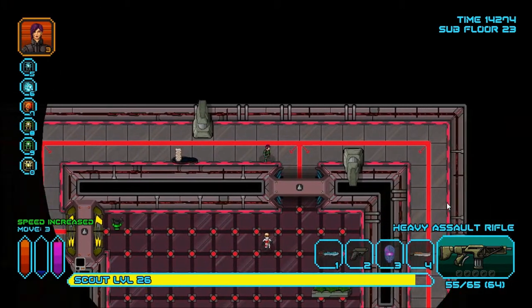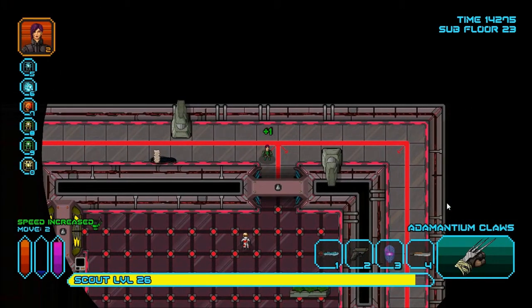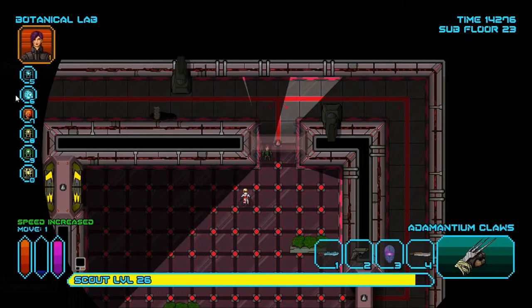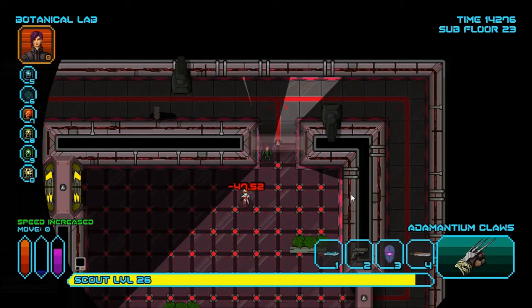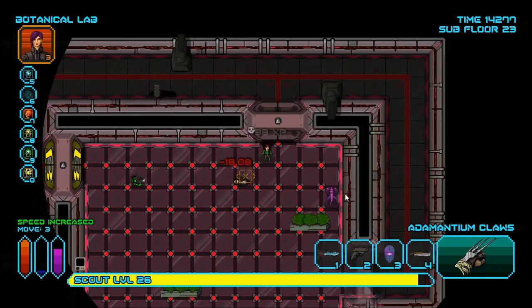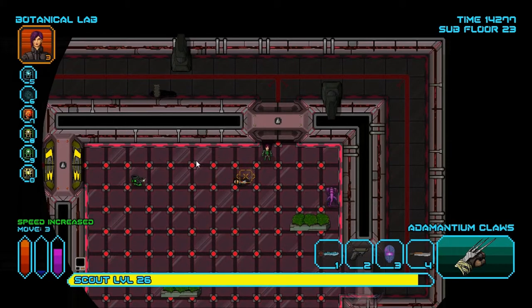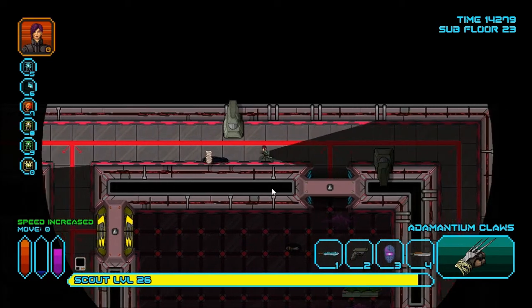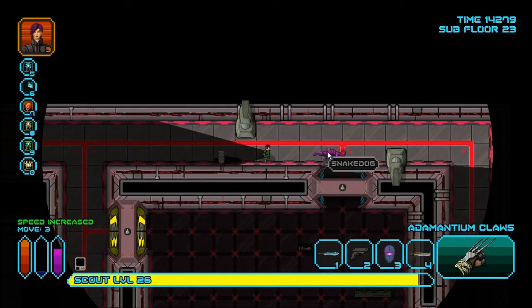There's the Corrupted Doctor — very dangerous opponent. Focus on my breathing. The Snake Dog — I don't mind if you want to come over and suffer a horrible, horrible death.